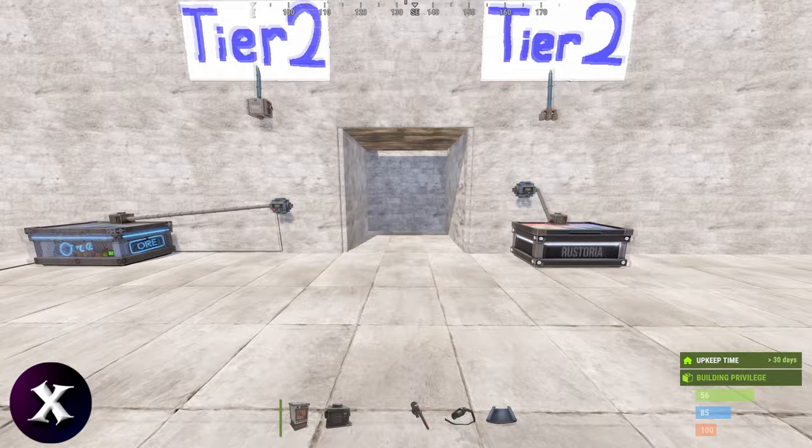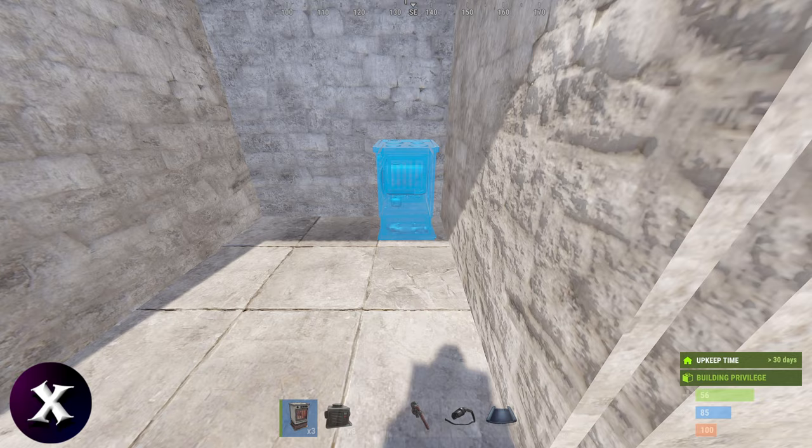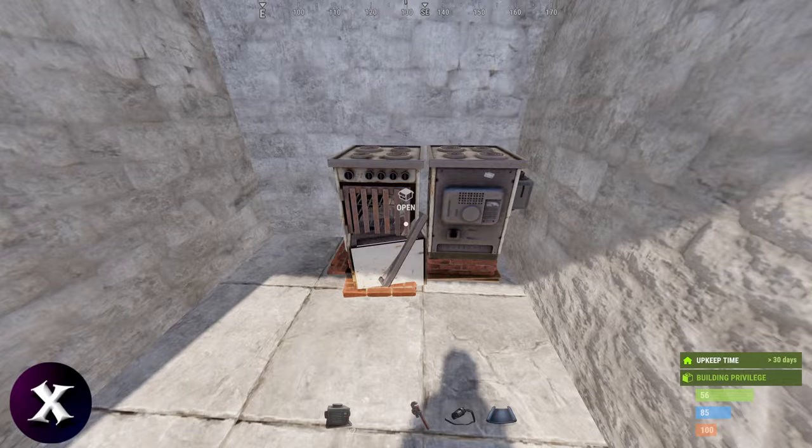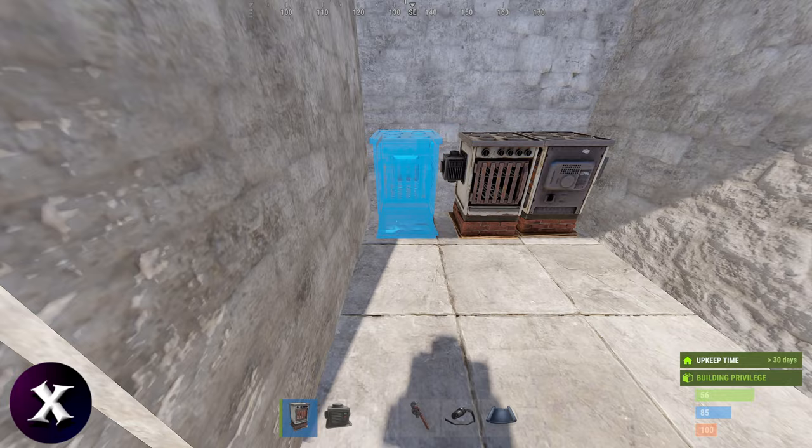Setting up the electric furnace with this system is fairly simple. Turn the furnace around and leave a little bit of room, lining it up with the screw on the floor — that leaves enough room for the adapter and you can still access the wires. If you put it flush against the wall the other way, you don't have good access to the power sockets. Put the next one facing the other way, right up against the first. You can still access the power and adapters on all of them.